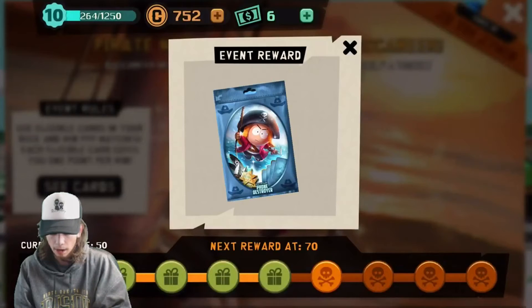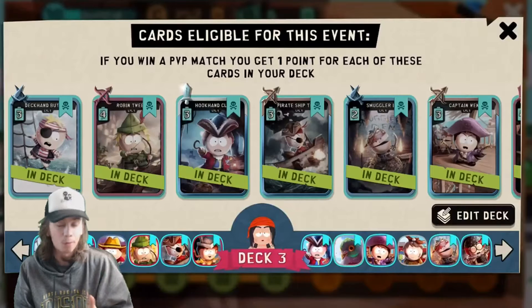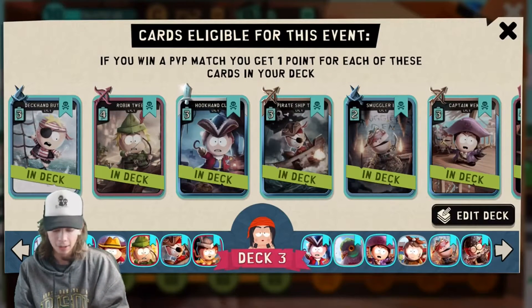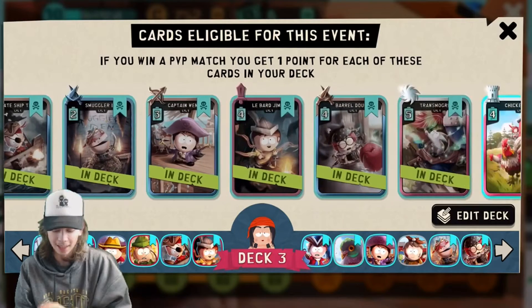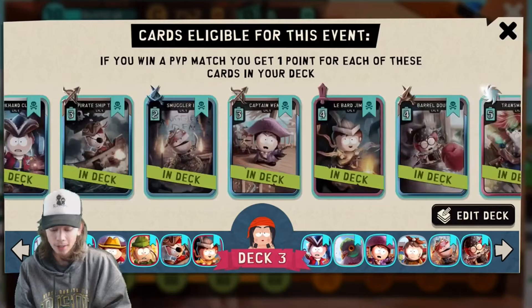Let's check out what else we can get. You can get a captain's coat. I don't know what the prize is — I don't want to open it yet — but I will show you the cards you have to use if you want to get these points for this new event. You need to use Deckhand Butters. Like, all of these are so horrible for me. They're so bad.